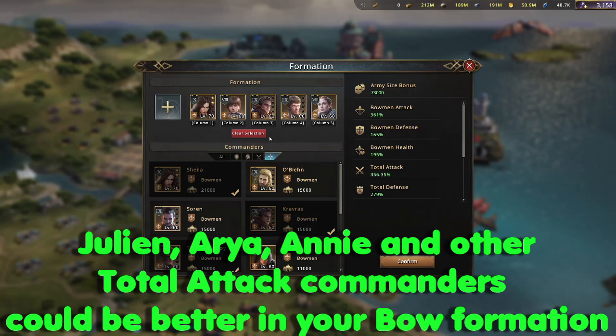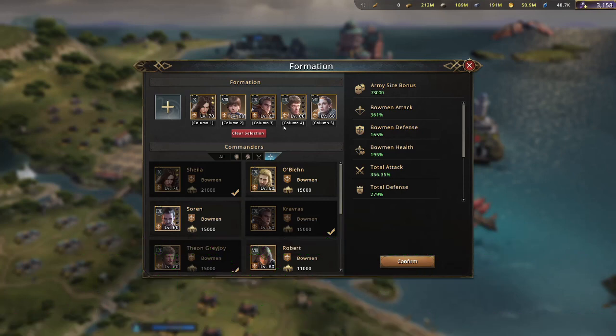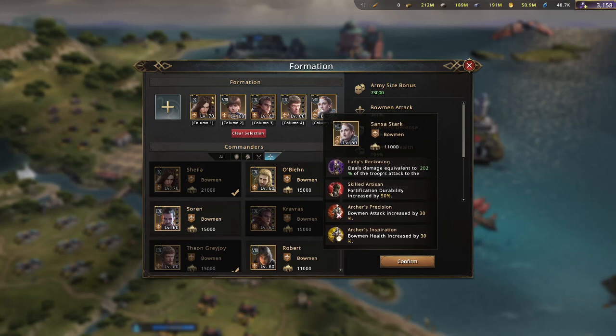One little trick I've seen people use for their bow formation is putting some infantry in front as a meat shield to slow things down — they could be tier one, tier two, three, whatever you want. It slows enemies down and the bows get off an extra attack or two. You're not really sacrificing many bow troops for that, just the infantry. So if you want to do it that way, you could take one of these commanders out and put a frontline of infantry in.